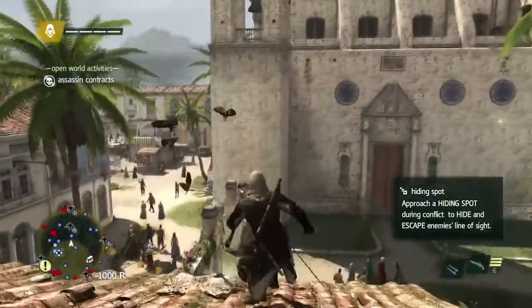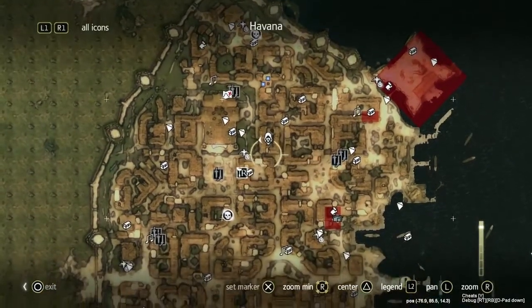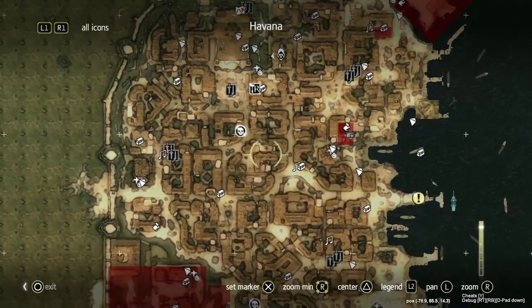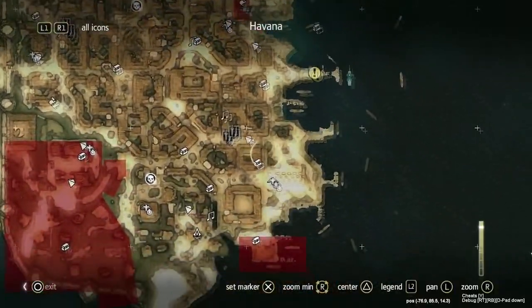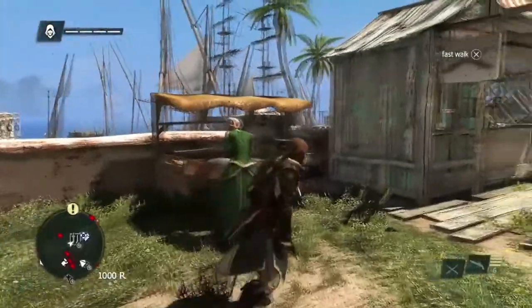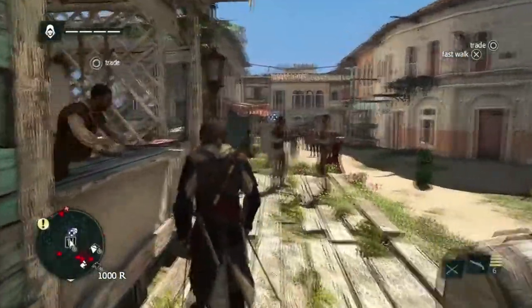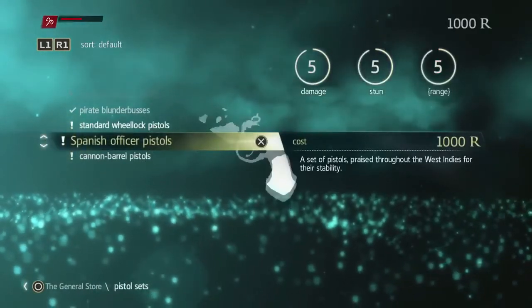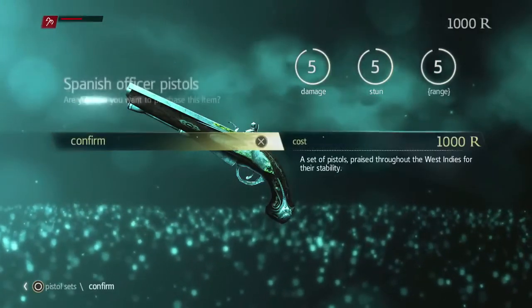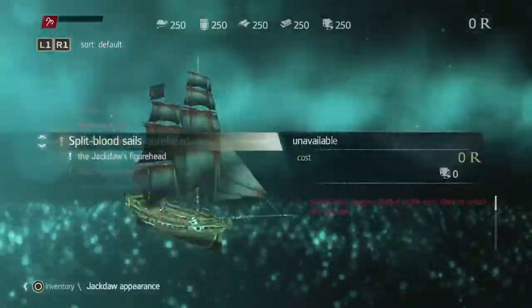Now that we've escaped, we'll take a look at our map of Havana. As you can see, there's a lot of activities, missions, and collectibles — lots for you to do. But for now we'll head to a shop to upgrade Edward's guns. You can upgrade Edward to carry up to four pistols, but here we are going to upgrade the guns themselves. Since we're after the weapons dealer Julian Ducasse, we will upgrade to the most powerful pistols our money can get. And of course there are a lot of customizations and upgrades you can get for Edward.